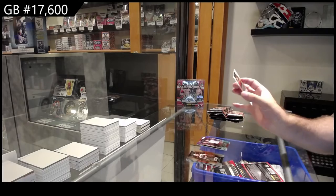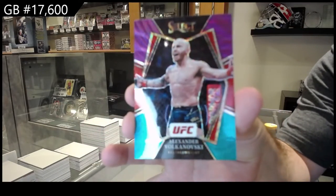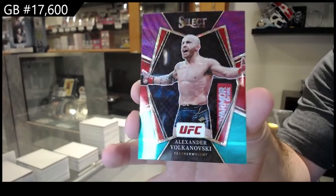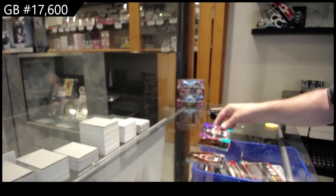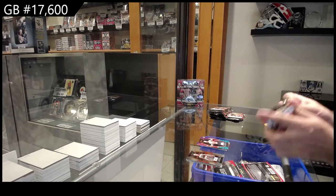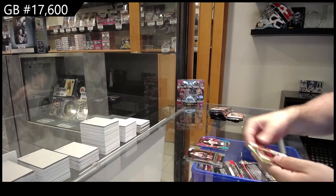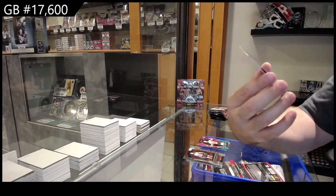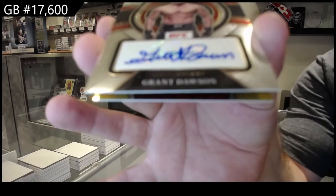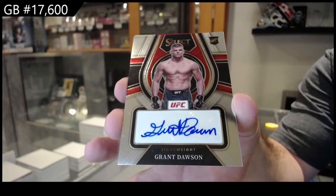We've got a Volkanovski — again, there's going to be a lot of different colors in this one. Volkanovski, I will absolutely take. Any chatter is always good chatter. We've got an autograph of Grant Dawson — rookie autograph, Grant Dawson.